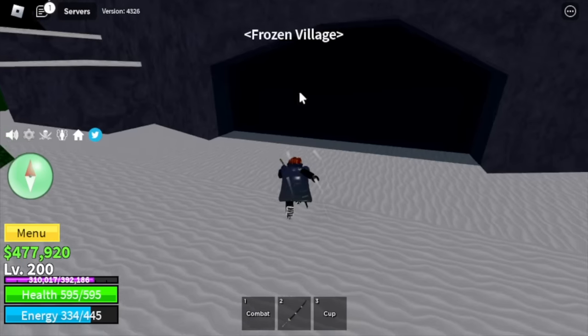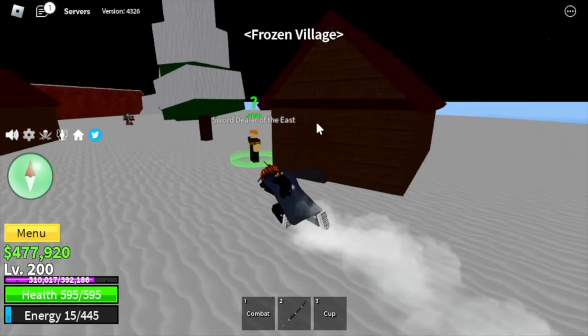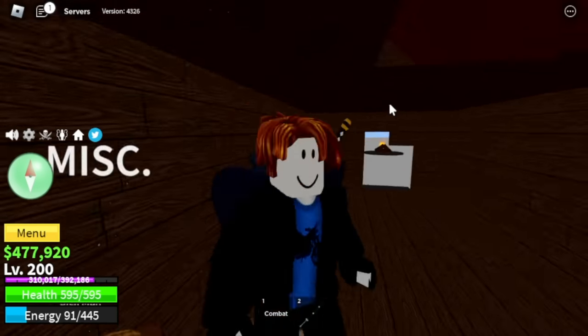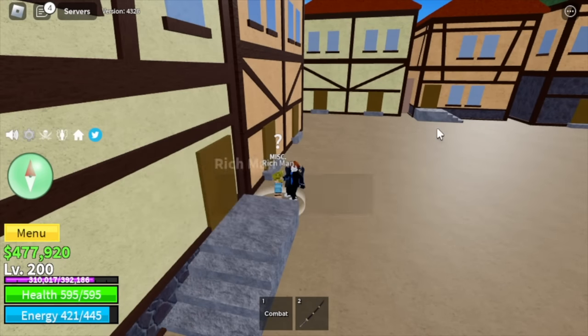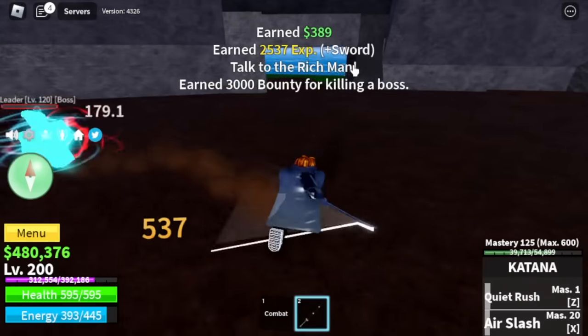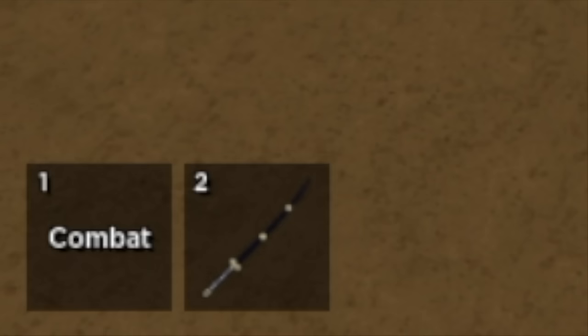Get the cap. Next stop, go to the Frozen Village, get some water and give it to the sick man. After that, go to the Pirate Village and talk to the rich man. He will then ask you to defeat the mob leader located in this island. After defeating him, go back to the rich man and he will give you a relic.